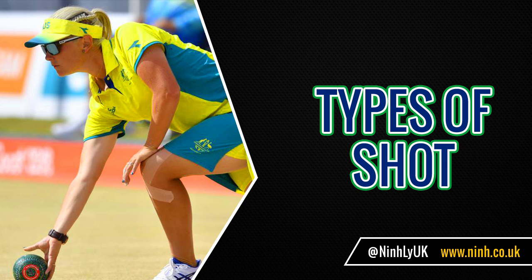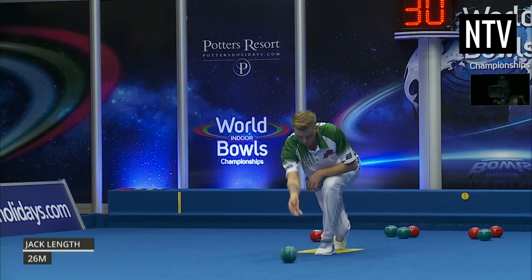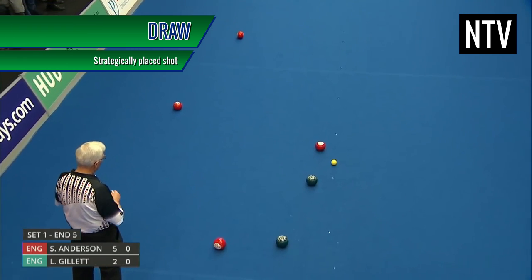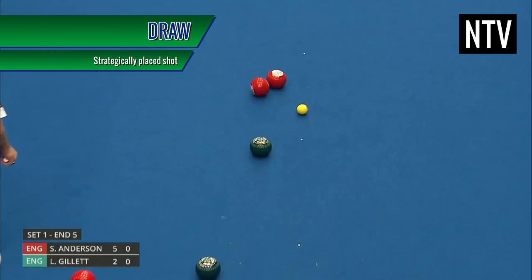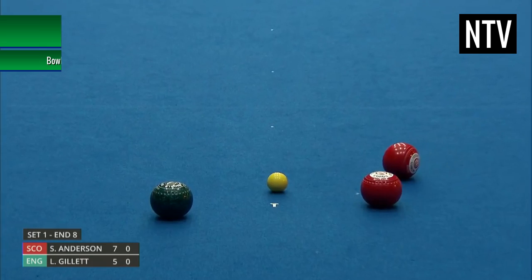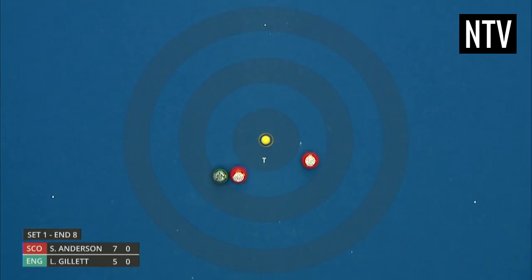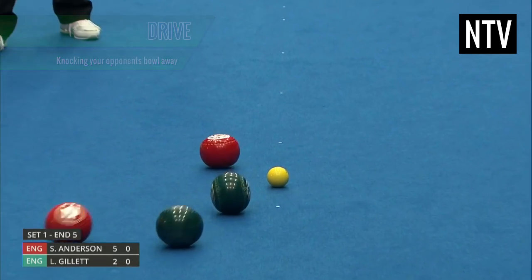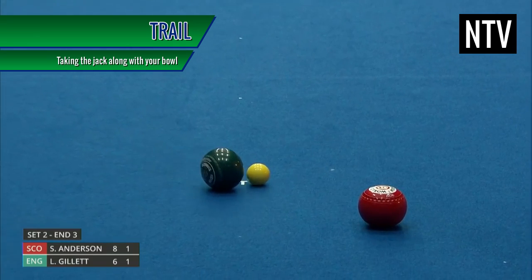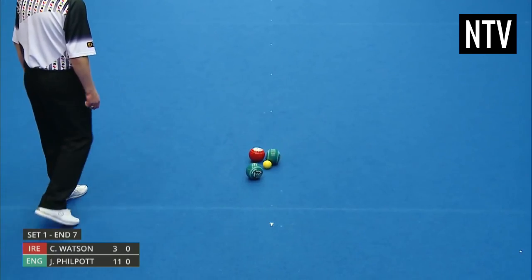Types of Shot. There are generally four types of shot that bowlers use to deliver their woods down the green. A Draw Shot is a strategically placed wood where the bowler tries to put the ball in a specific area. A Guard Shot is used to get into the way of your opponent. A Drive Shot is used to take out your opponent's woods. And a Trail Shot is where a bowler will try and take the jack along with the bowl to move the jack closer to their own woods.